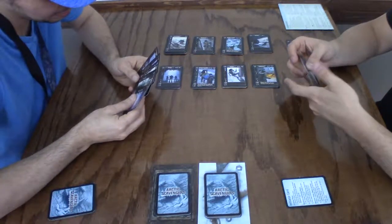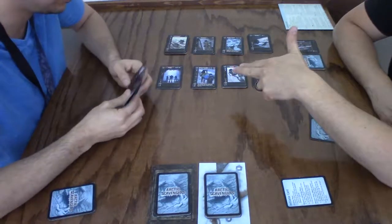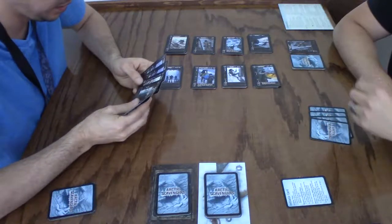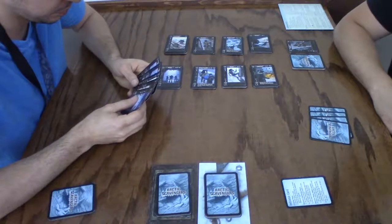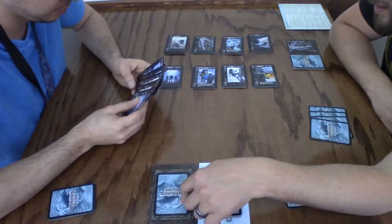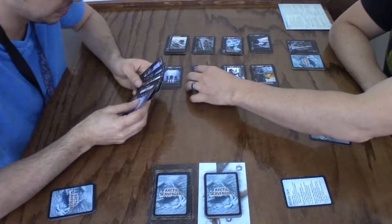You're risking not recruiting somebody — and recruiting is how you win. Well, not necessarily just recruiting. Having contested resource cards is really good too, because there are families in here that give you five or six people.